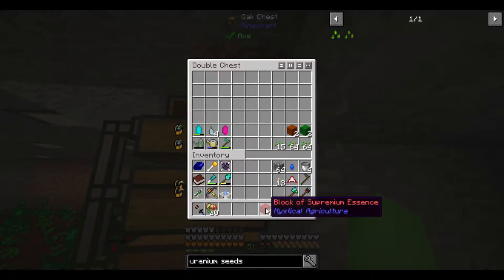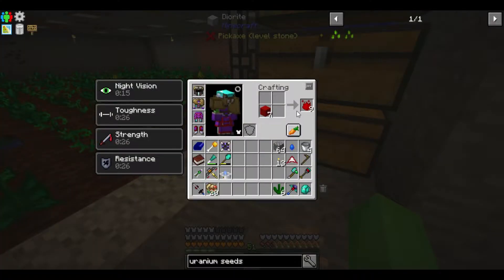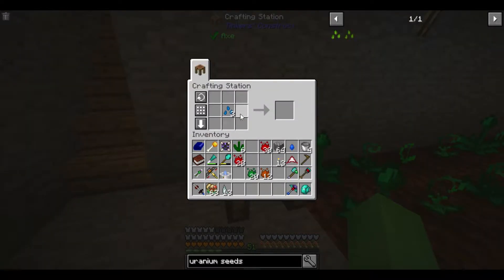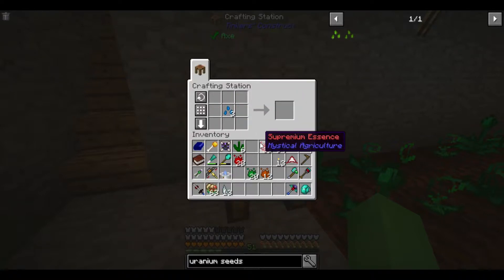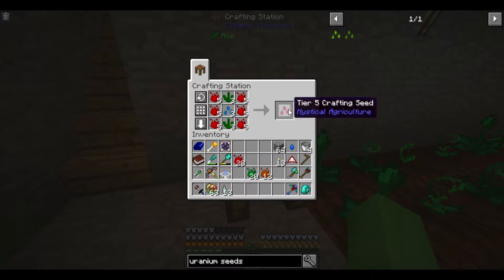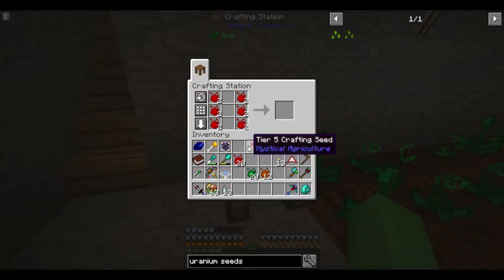That actually gave me quite a few more than I expected. I now have seven blocks of supremium essence, which gives me 63 supremium. So now we have the tier four. Then to make the tier five — those there, those there. Let's put that like so, those along there. Now we have tier five crafting seeds.